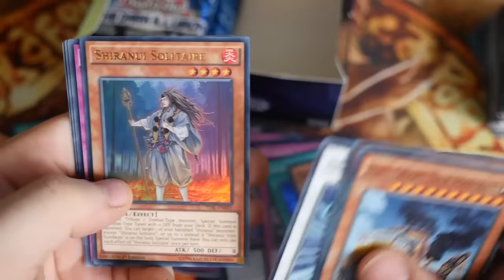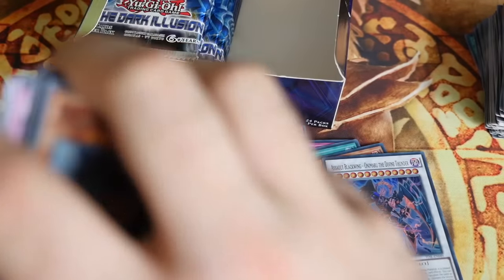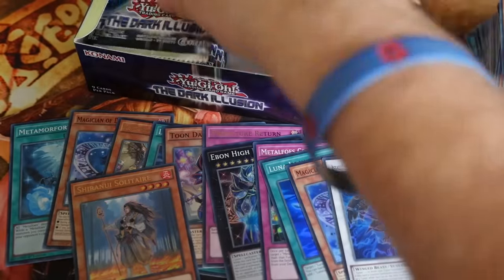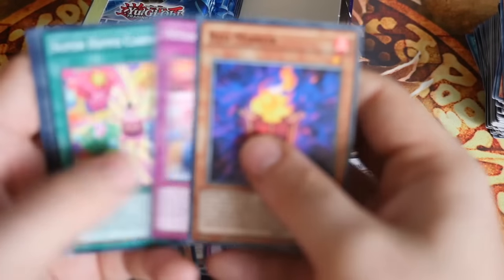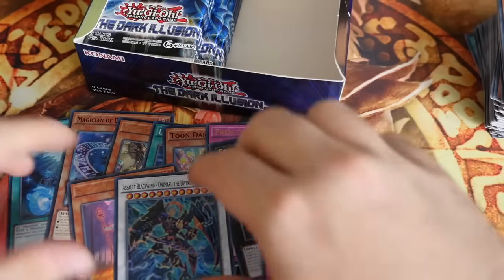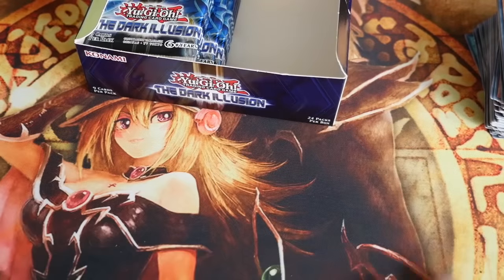Last pack on this side — this is interesting. I hope that both the Secrets are at the bottom. I'm seeing if there's a pattern as there was in the previous ones. Nope — but there's the Ultra though. Shiranui Solitaire. I don't know if I like the name Solitaire; some people like it, some don't. It's not bad, but it's definitely a must-have card for your Zombie deck, especially if you're running the Shiranui engine. Another Assault Blackwing. So that was the first half of the box — we'll go for a recap at the end.